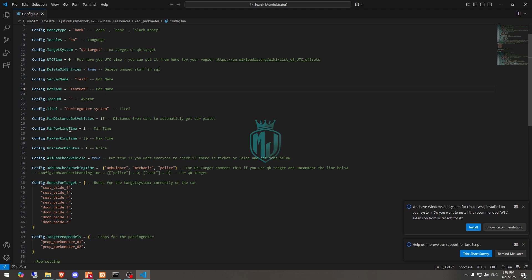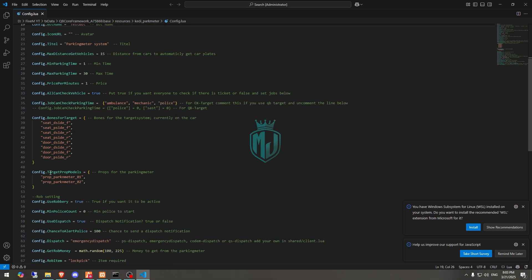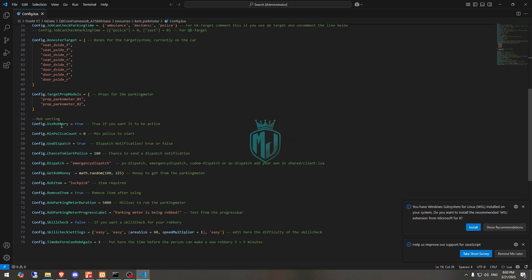Then we have the minimum and maximum parking time. Here are the jobs that can check parking time. For the robbery system, set 'use robbery' to true. Minimum police count is zero for testing — on a live server you can set it to one or two. For the dispatch system you can use PS Dispatch, Emergency Dispatch, Codem, or QS — we will use PS Dispatch.